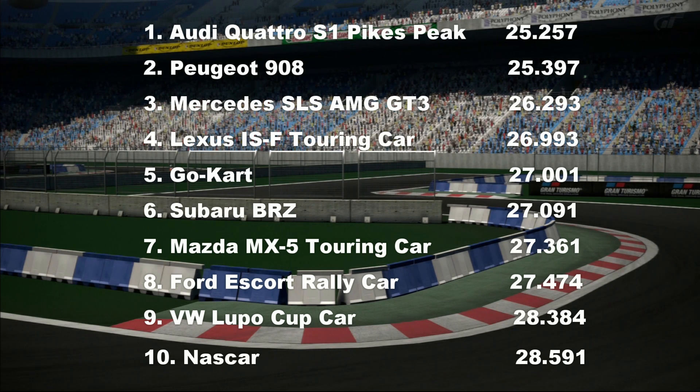The understeeriness of the Escort caused it some problems, but still not a bad lap time — down in eighth. The VW Lupo had absolutely no power but still put in a fairly good lap time, faster than all of the road cars from yesterday. And the VW Lupo beat a NASCAR — it's not very often you're going to say that, though it's not particularly surprising when you look at the track. Interestingly though, the NASCAR is still a quicker lap time than the road cars — still faster than the KTM Crossbow around a place like this, so fairly impressive all things considered.